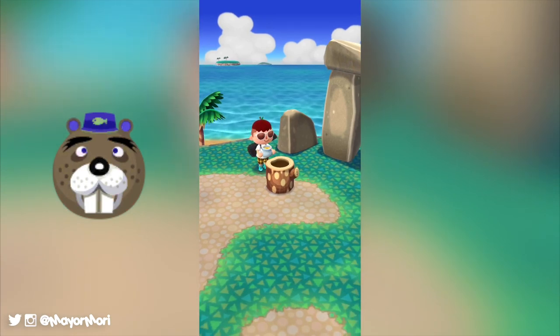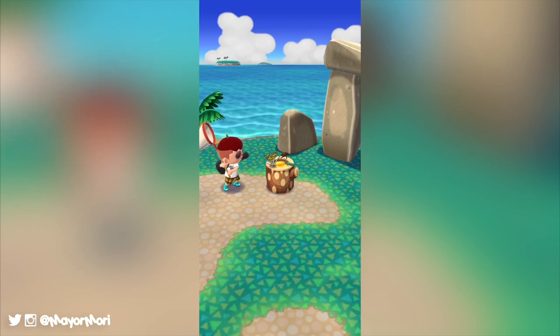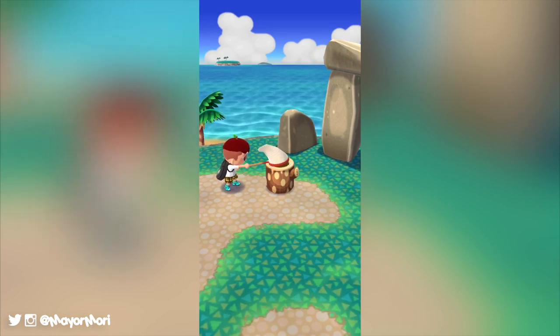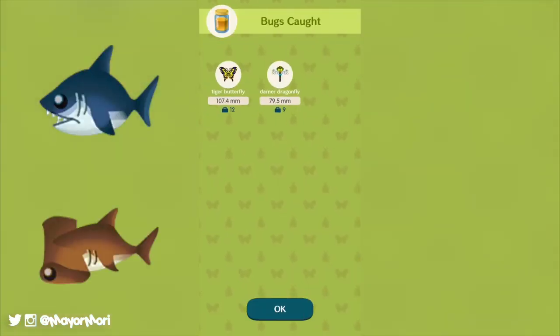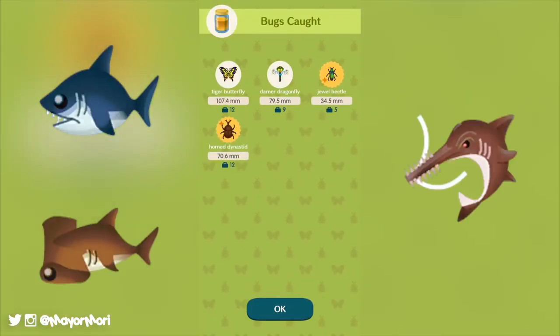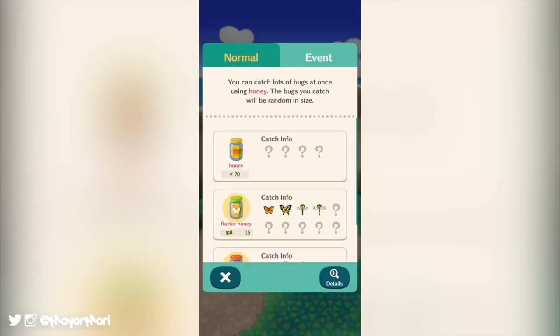Unfortunately Nintendo have been encrypting their recent updates so we don't know the official names just yet, but some of the fish available during the event include the shark, the hammerhead shark, and the scarier-looking swordfish.